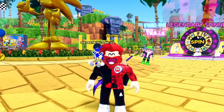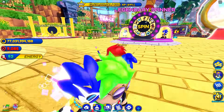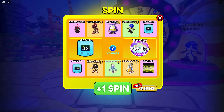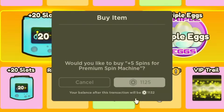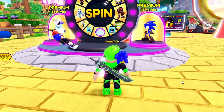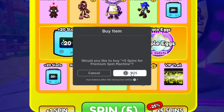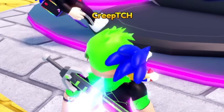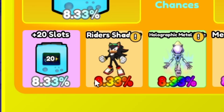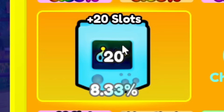Okay, it's the next day. We woke up and I still have a crippling gambling addiction. Let's see if Sonic Speed Simulator will take my Robux please - I need to gamble. Yes! Okay it worked! More gambling! 99% of gamblers quit before they win big. Okay, now we have 10 spins, so good luck. We need Rider Shadow at an 8.33% chance - let's do this.